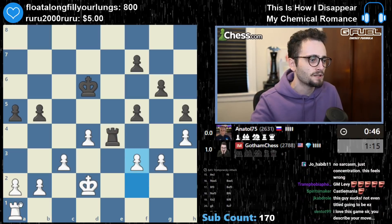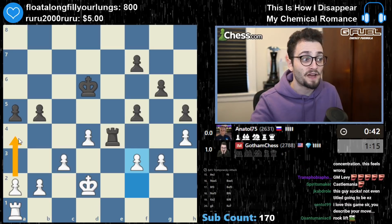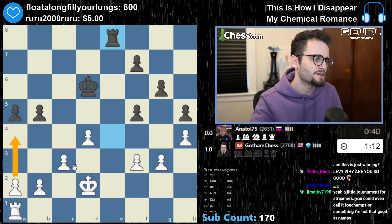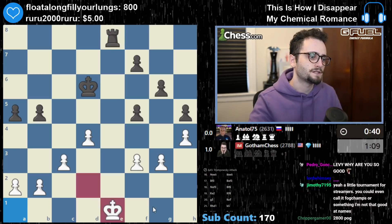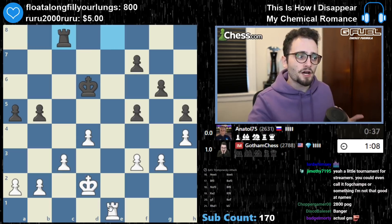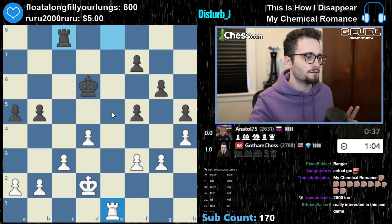I can just play f3 — that just kicks out the rook completely. Also have a4, which is a very important move. I think I'm going to go here. Yeah, this is easily winning now. Because even though I'm a pawn up, it feels like I'm up two pawns. So now I'm going to play rook e5.